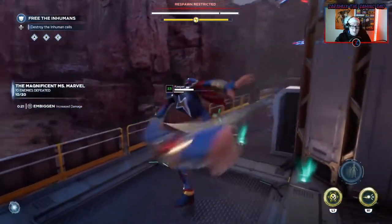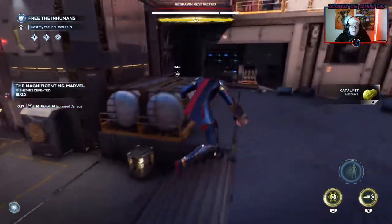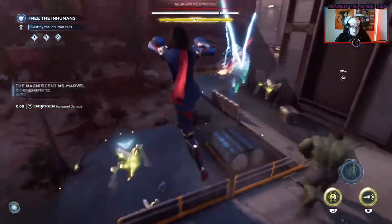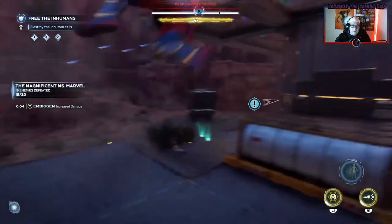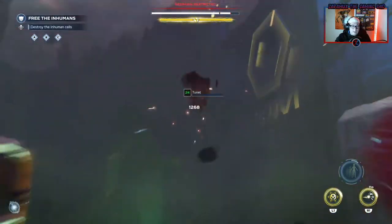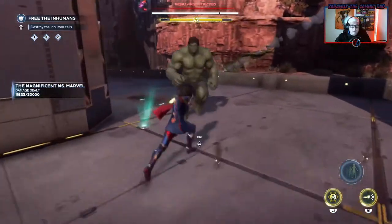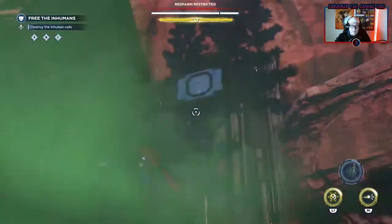And you just kill everything you can. We have to get 20, and so far we're at like 11. I think it's about to go away — 14, that's still pretty good. 17, 20 — or 19, rather. Do turrets count? I got out of embiggen. So we almost got that done really quick. We'll just do more damage while holding that. As you can see, it doesn't actually take too much effort to get these done.